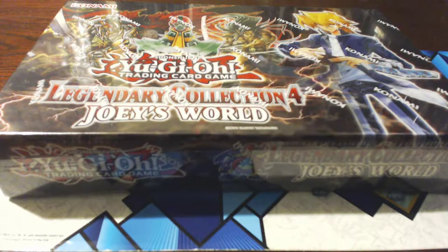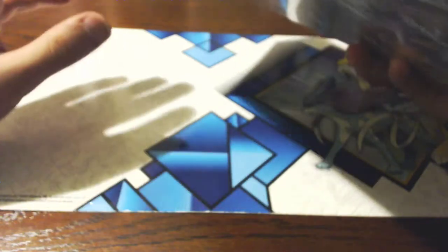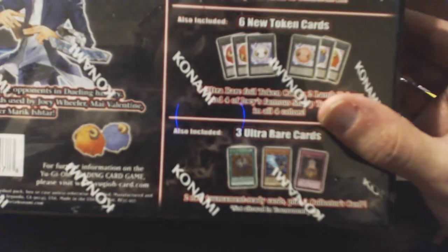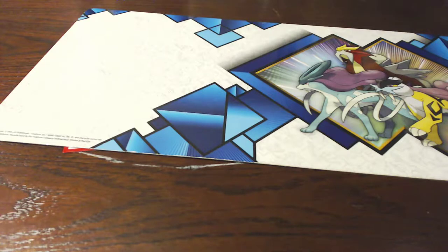I'm very excited. I just love the way this is made. Baby Dragon on the side, Yu-Gi-Oh! on the side, Time Wizard. And then on the back: 3 Ultra Rare cards, 2 Tournament Ready cards, tokens, and 5 Legacy Collection 4 Mega Packs, and 1 Double-Sided Game Board. Every Mega Pack has 9 cards — 1 Secret Rare, 1 Ultra, 1 Super, 1 Rare, and 5 commons per pack.